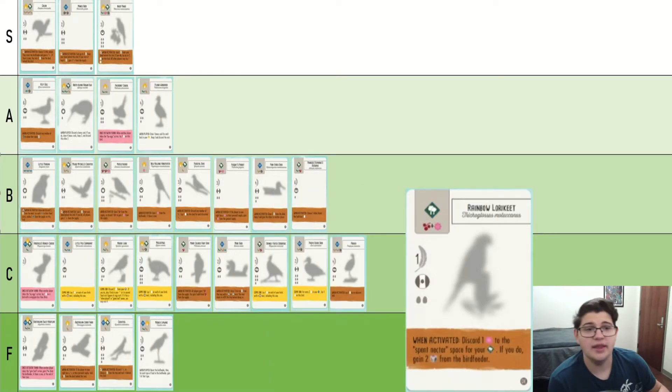Rainbow Lorikeet — this is a really good bird. Sure, you are discarding a nectar to get two foods, which can potentially be a nectar. But the main thing with Rainbow Lorikeet is since you're discarding it, it's going to the spent nectar spot, which means the earlier you get it the better. You guarantee that you are winning the nectar in the trees in addition to getting food. I think this is an A tier bird.